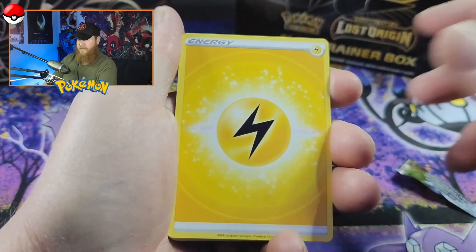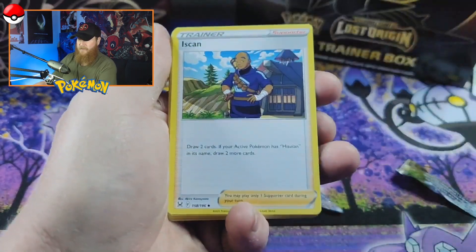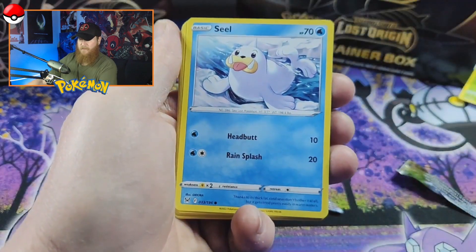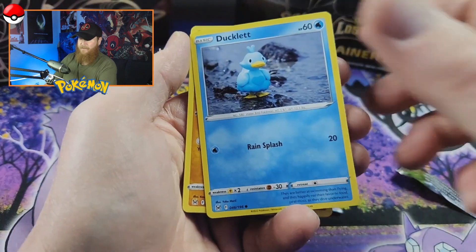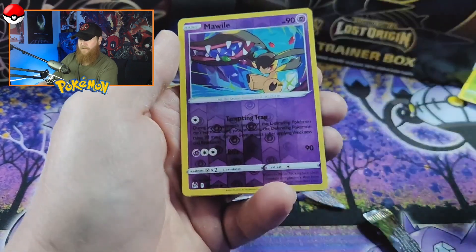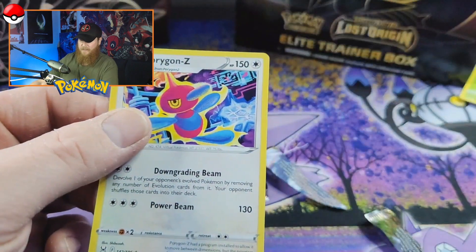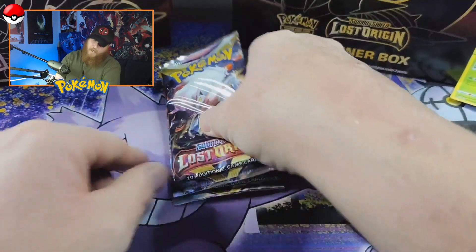Getting better at the pack trick — they've got two as well I think. Electric, Panic Mask, Dottler. We've got Ducklett — get lost Ducklett. We've got a Growlithe reverse holo. Mawile — cool little guy. And then we've got a holo Porygon-Z. Two packs left, guys.